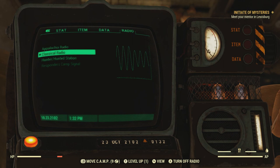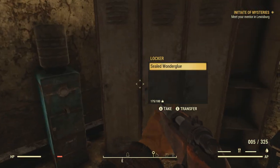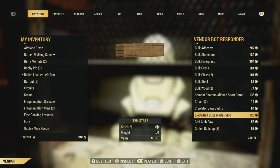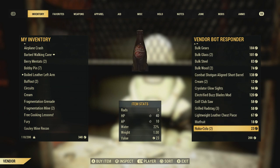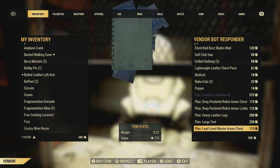Now it's hard to tell when you're going to get a specific one because this is all sort of randomized through this process. You can loot weapon mods out in the open world, you can buy them from vendors as well. So there are multiple ways to get them.